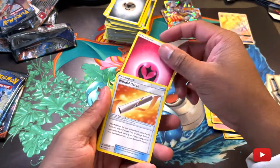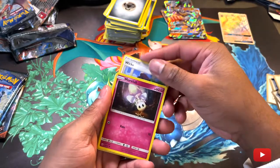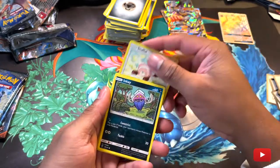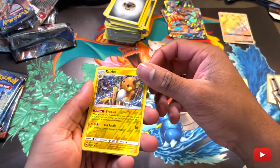Fairy Energy, Wishiwashi, Mount Lanakila, Wailord, Marowak. First holo Raichu.